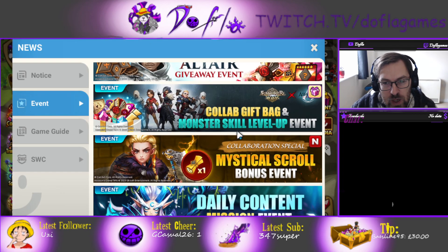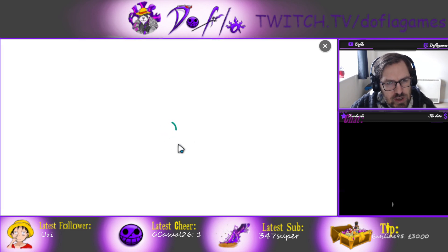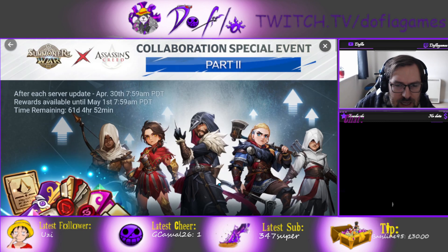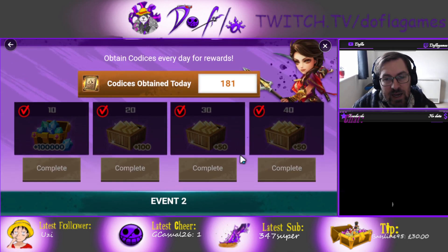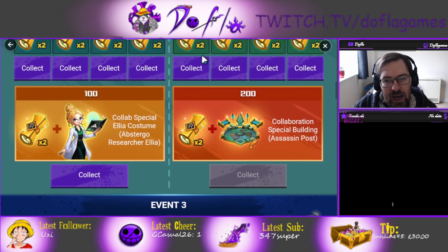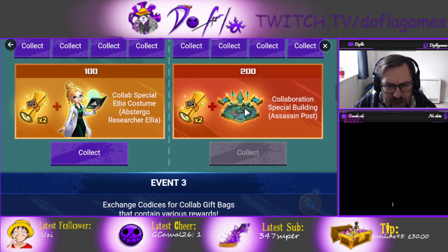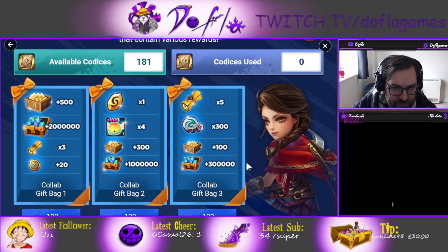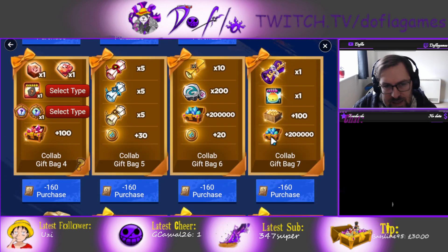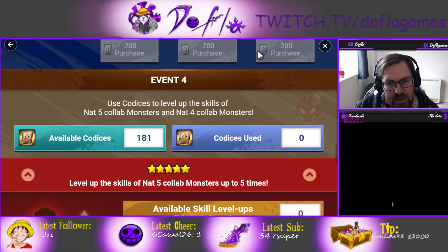There is also an event where you can actually skill up your 5-stars for free. Besides all the free stuff we get, every day you get 200 energy for free. We get a lot of scrolls, we get a costume for Elia, and we get a new summon building. Then we get a lot of gift bags — there are LDs, legendaries, devil monsters, a lot of scrolls, and an Assassin's Creed scroll.